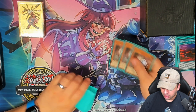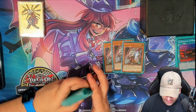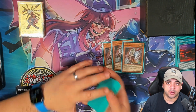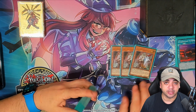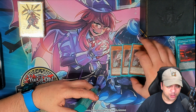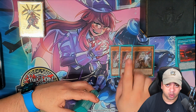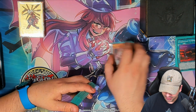For the hand trap portion, we have three Ghost Ogres. One thing I want to talk about is the fact that I don't play Ash, and the reason why is because I want to play hand traps that are infinitely more impactful. Ghost Ogre, arguably, is one of the best hand traps in the game right now. When you play against the Adventure Core, one card stops the entire Adventure Core — that's Ghost Ogre. So why would you not want to play it?